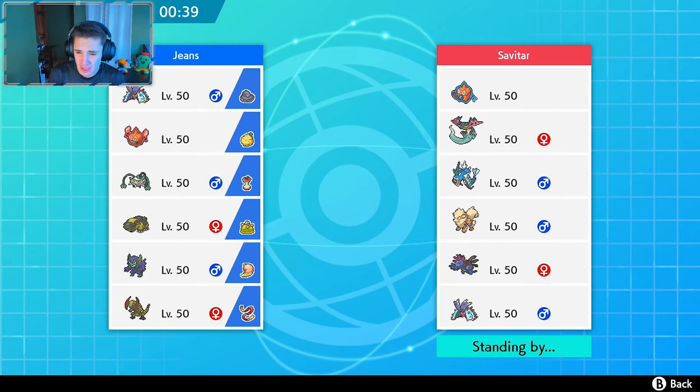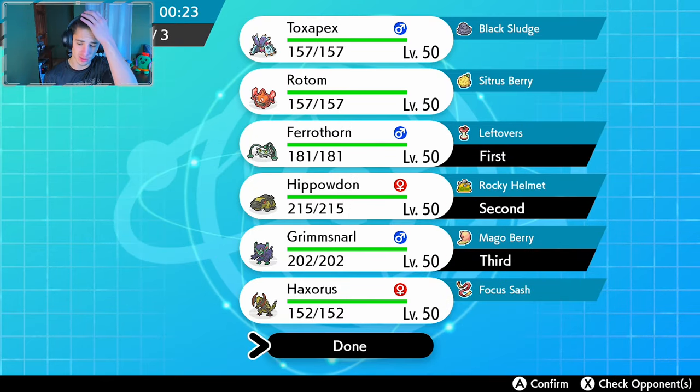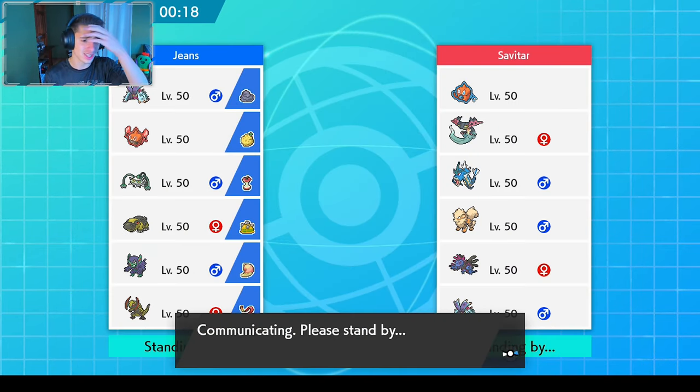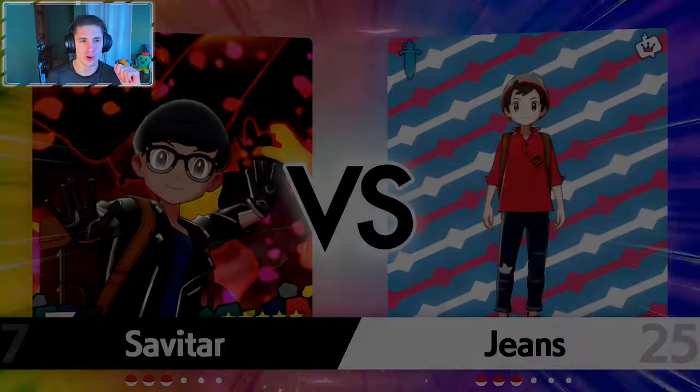Hippowdon is coming in here. I think we're going to roll out with Grimmsnarl too. I say we lead Toxapex — if we go Toxapex beat Toxapex I don't really mind. Or do we go with Rotom instead? No, let's go Ferrothorn in the front spot, Hippowdon getting some love in this match, and Grimmsnarl in the back spot. Let's roll out and try to complete this win. I want to get this win right here — I think I'm playing very well with this team.